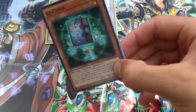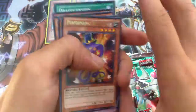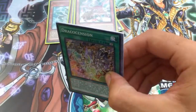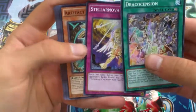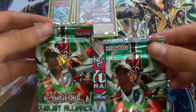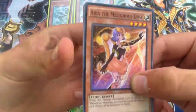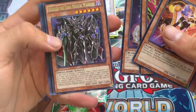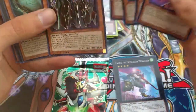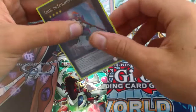We got all these holos so far and four packs left — is our secret rare still hidden in here? Hopefully. This card makes Battery Man pretty good. Whip Snake, more Performapals. Wow this pack's really stiff, I don't think there's gonna be a holo in here — you can feel sometimes if the packs are stiff or not. Shaddoll Beast — actually kind of good. I have all the Shaddoll stuff I need. Two more packs to go, come on secret rare!